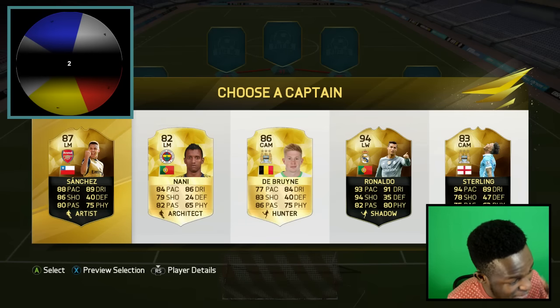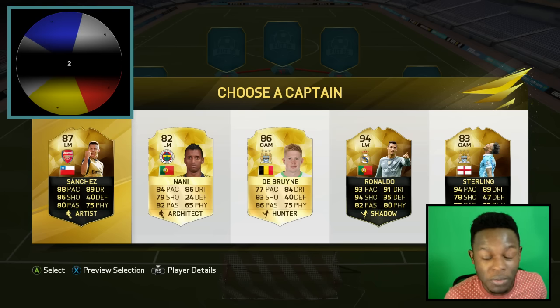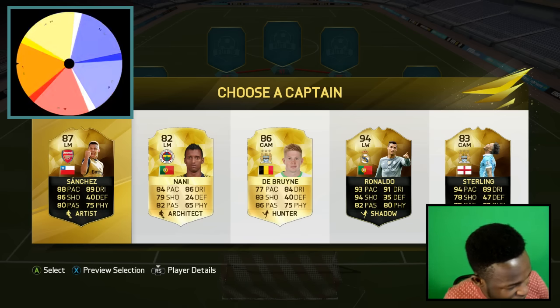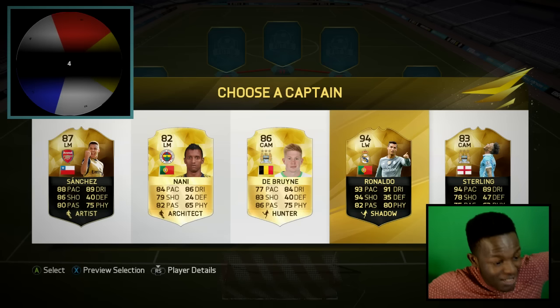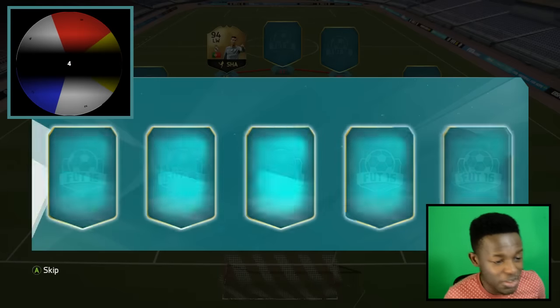For my captains I have the choice of in-form Sanchez, Nane, De Bruyne, in-form Ronaldo, and in-form Sterling. I'm going to spin the wheel again, hopefully it lands on four so I can get Ronaldo. It lands on four - so we get Cristiano Ronaldo! In-form Cristiano Ronaldo is in the team, get in there! He's the captain, on to the striker.